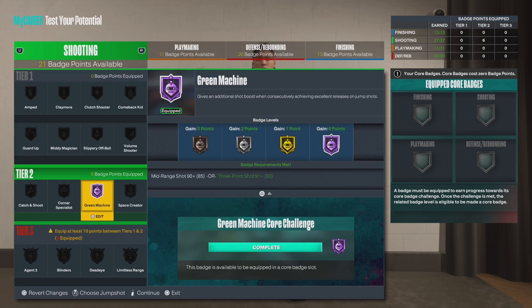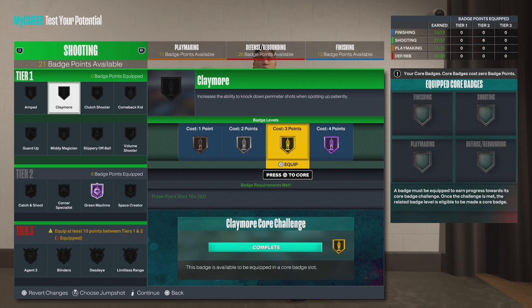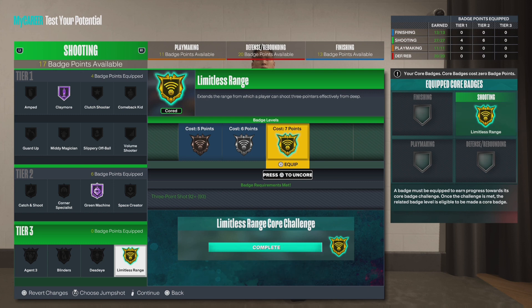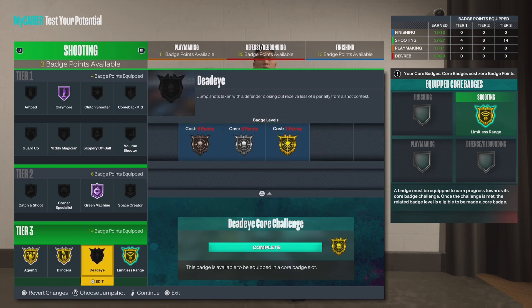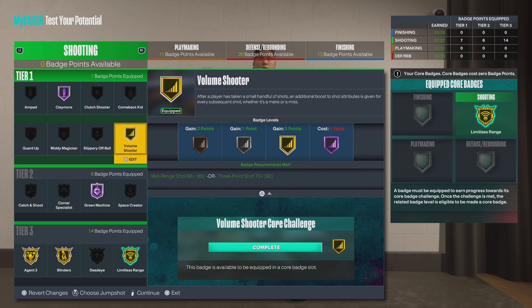Green machine on Hall of Fame. You could do Claymore. We're going to core limitless range at gold, then I would do blinders gold and agent 3 gold. If you have extra badges, you can add them to your shooting and get gold deadeye as well, so all your tier 3s will be gold and you still have some Hall of Fame badges. Or if you don't want to do that, you can put it on volume shooting and just rock out like this.